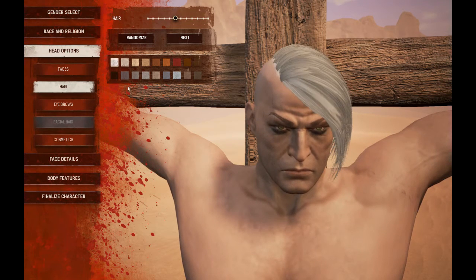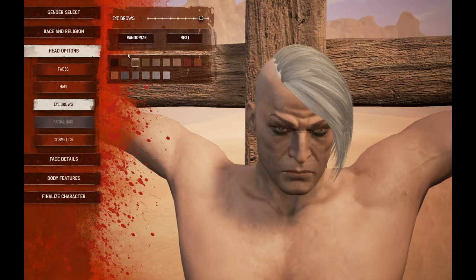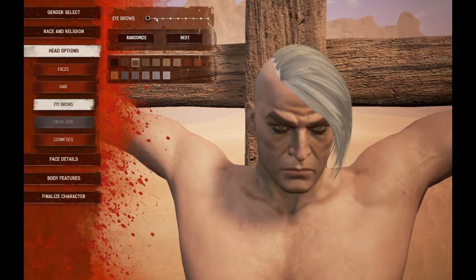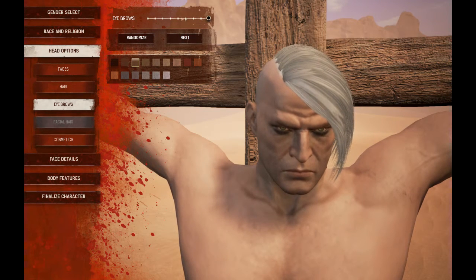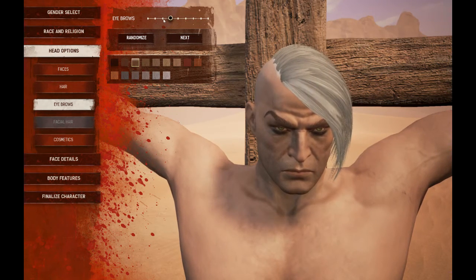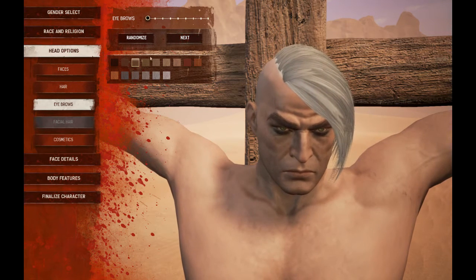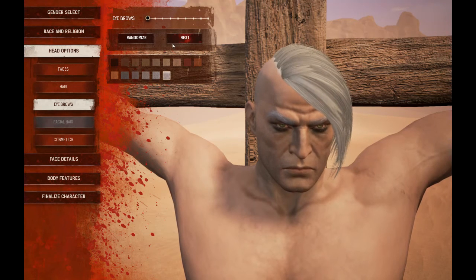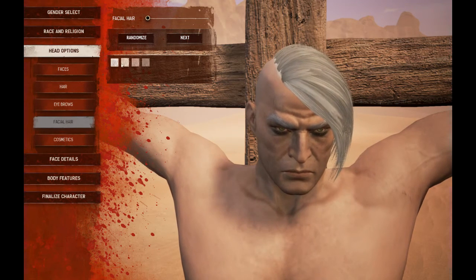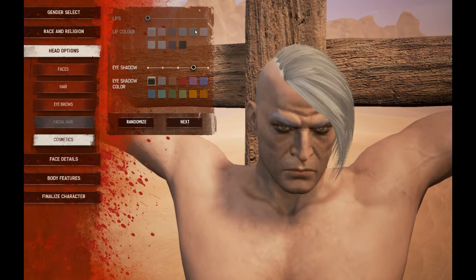Then you got your eyebrows as well — you just click through them, it's not hard. I'm gonna go with that guy. Again you pick the different colors you want — I'm going all white. Facial hair — he doesn't have any, so I'm just going all white on that.